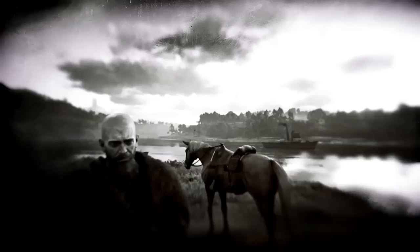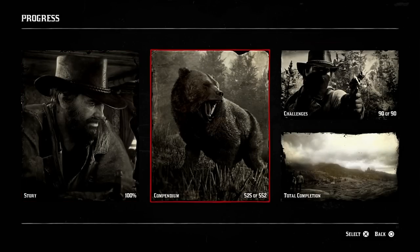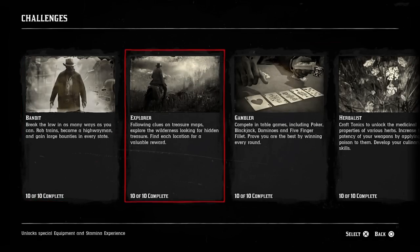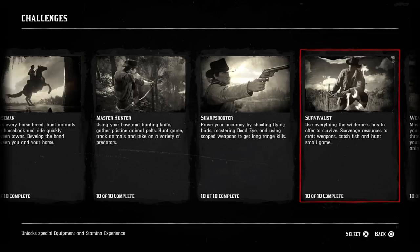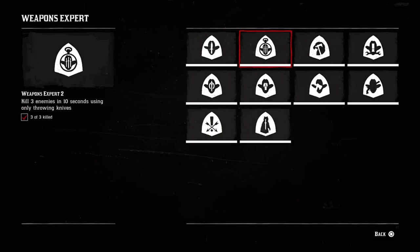Now let's check our challenges. Going over to challenges, I have all the challenges already completed — this is 90 out of 90. As you can see, 10 out of 10 completed on all of the challenges.